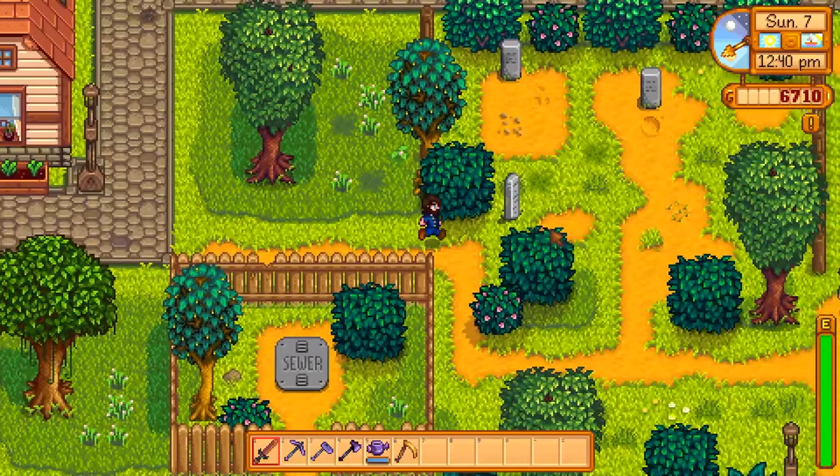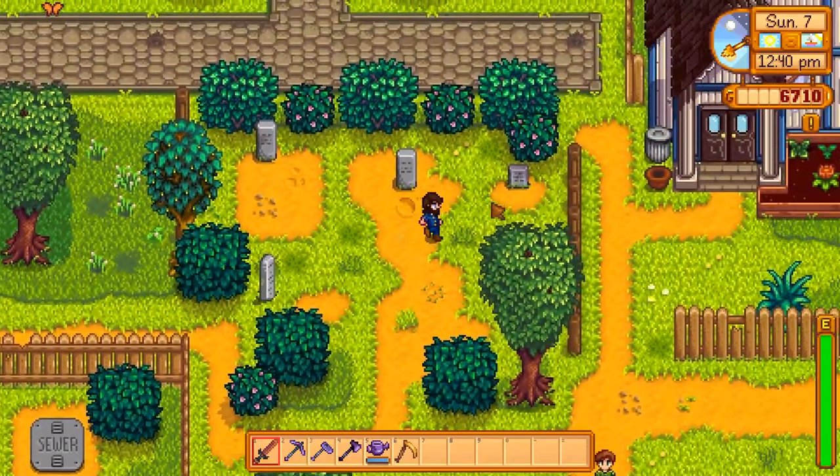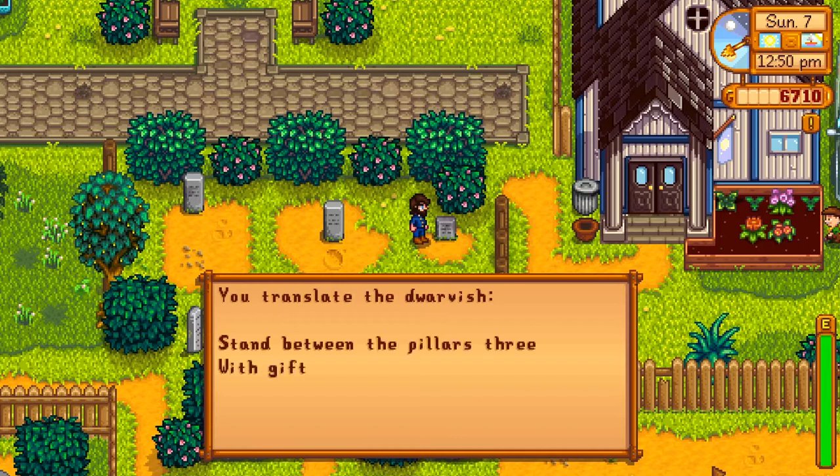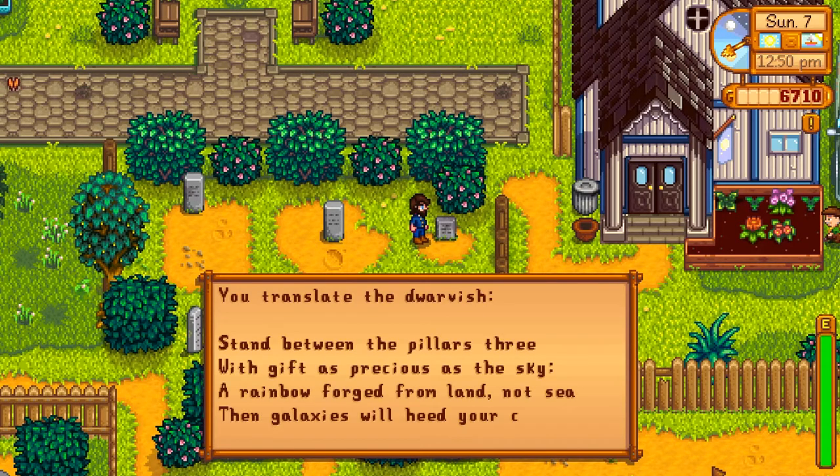The second thing it does is allow you to translate the gravestone on the right of the graveyard, which when you read it will say: 'You translate the dwarfish. Stand between the pillars fiery, with gift as precious as the sky, a rainbow forged from land not sea, then galaxies will heed your cry.'